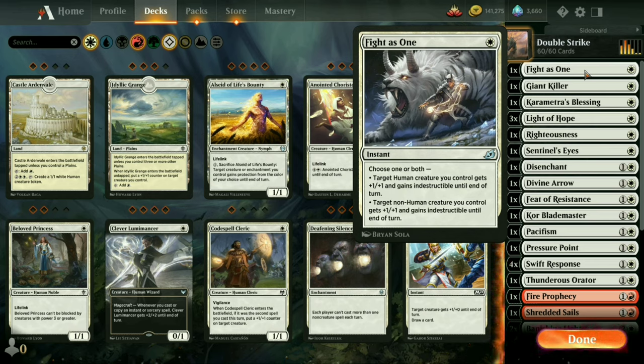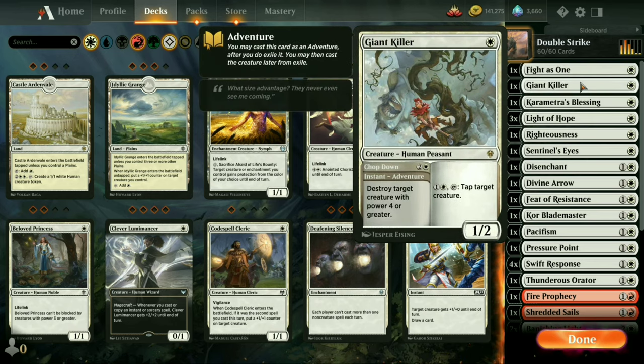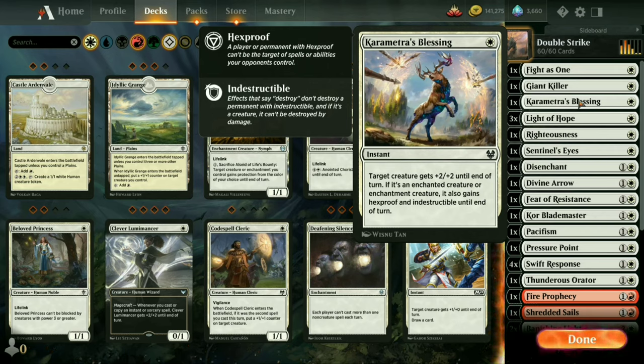Unbreakable Formation can make some creatures indestructible for a turn as we need them. Giant Killer gets rid of a target creature with power four or greater. We can also put him on the field as a regular human peasant and tap a target creature we don't want blocking us. Caramitra's Blessing gives a creature plus two/plus two, and we can give it hexproof and indestructible if we've got an enchantment on it already.